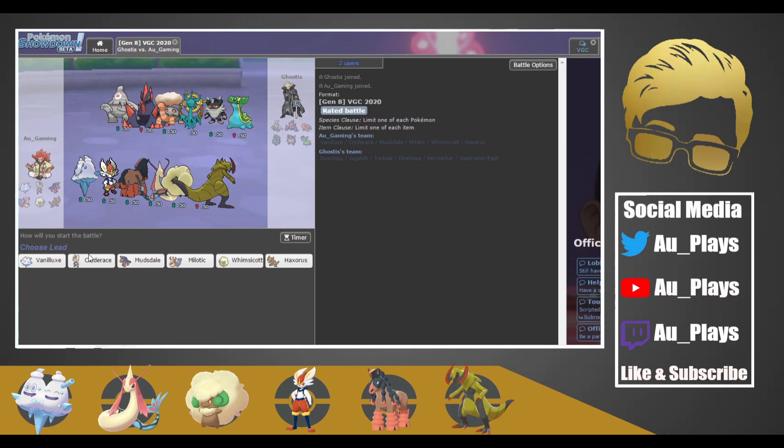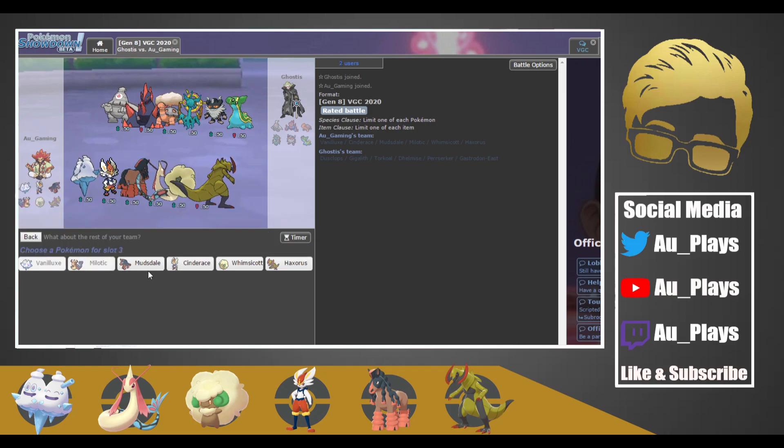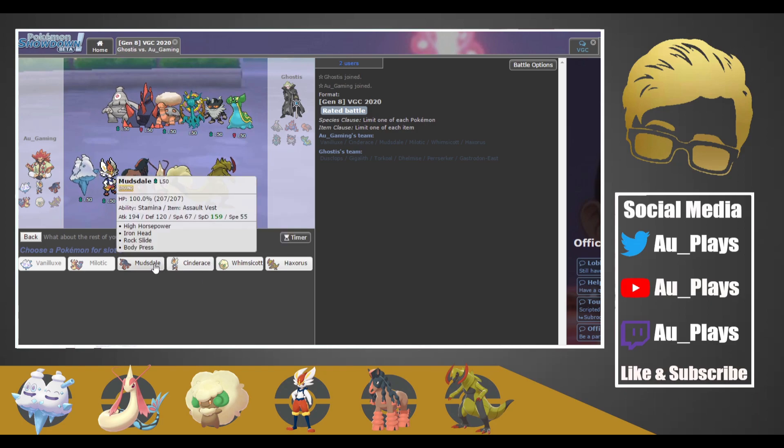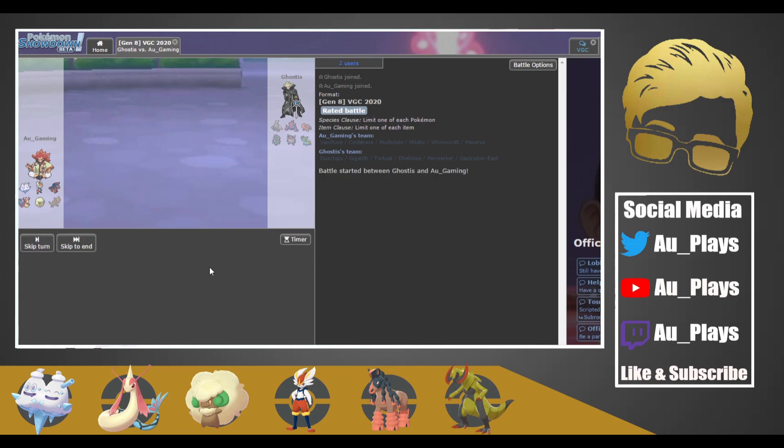I might want to get up Aurora Veil this game, or I could just lead Mudsdale and Milotic again because I think Milotic can actually stay in this game outside of Gastrodon. Actually, I think I'll lead Vanillux and Milotic. If they bring in Torkoal that's fine — we'll just swap out Vanillux. Then we'll have Mudsdale in the back and also Cinderace in the back.